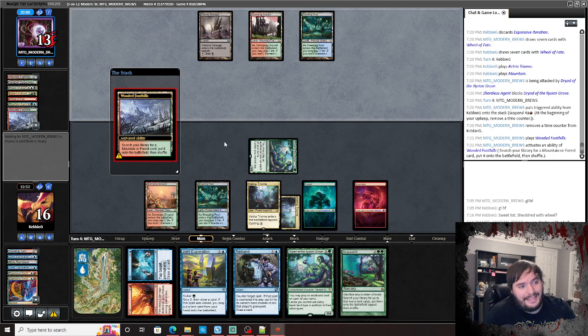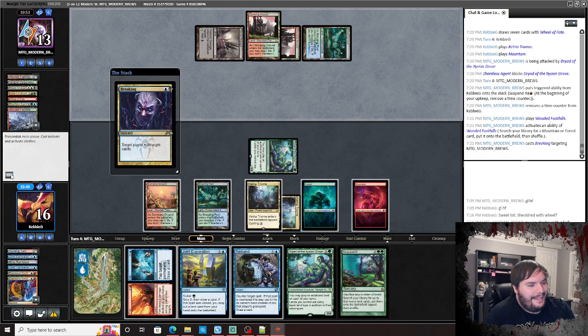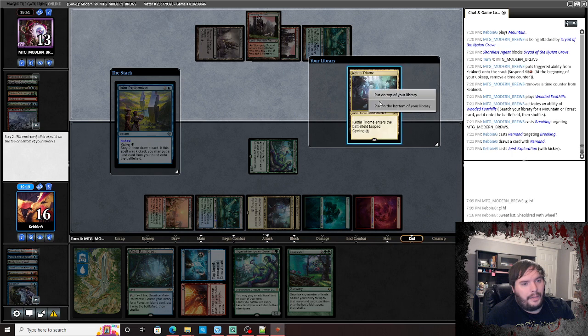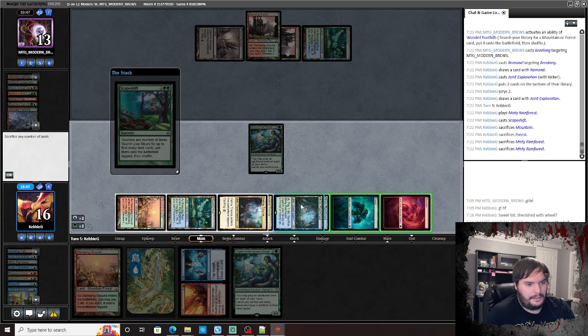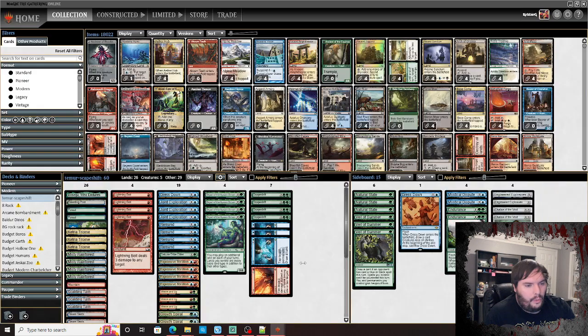Attack. He needs to beat us this turn, doesn't he? I think we have six lands. Ironically if he had targeted me it probably would have destroyed me — I only have so many lands. I want to bottom both. Need the Mountains. Scapeshift — eat up all the lands. Got it. Two-and-one with the deck!